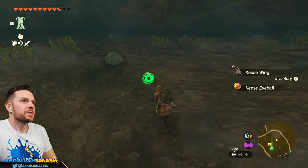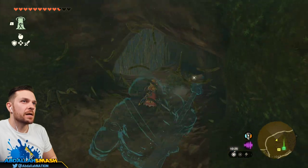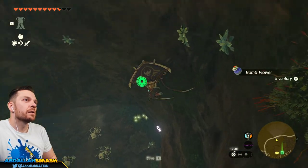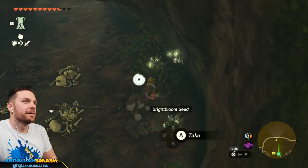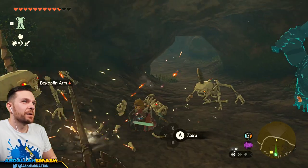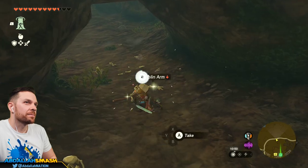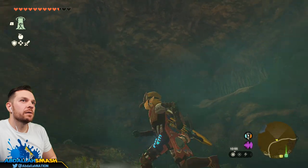So this is Whistling Hills Cave. These are going to be vines that you can easily slice through with any kind of sharp weapon. Glad to take a Hardy Truffle. As you can see, there are going to be all sorts of bomb flowers along the way. These little bokoblin skeletons are really not that hard.